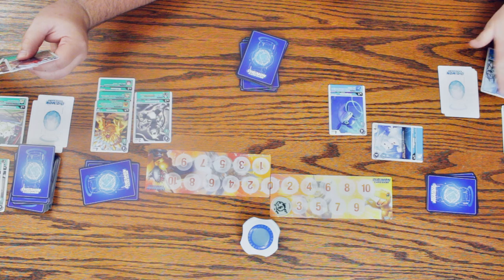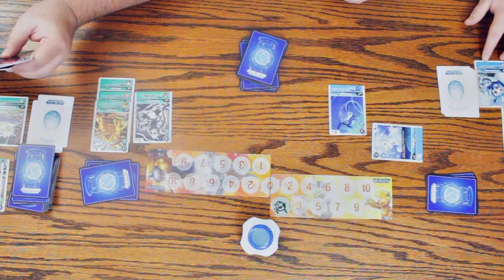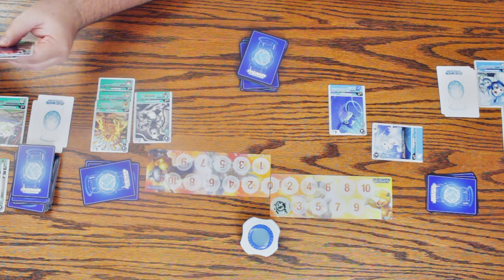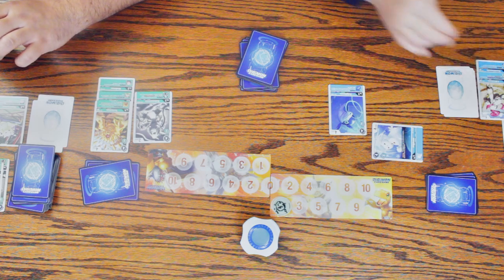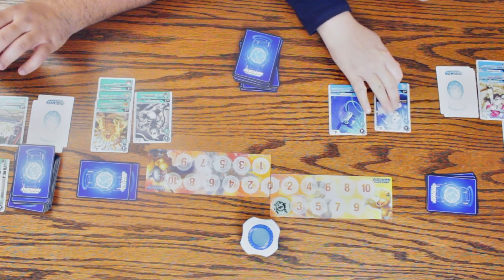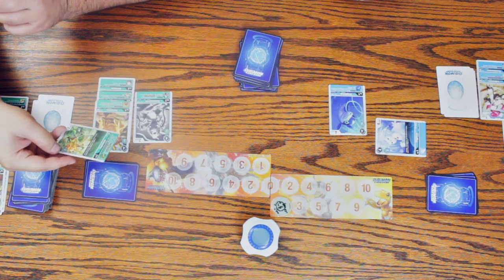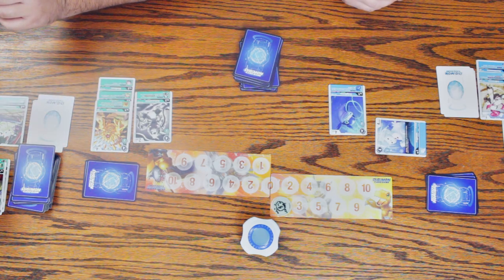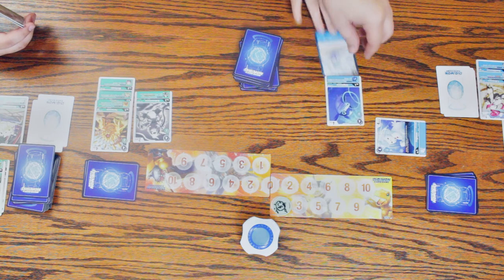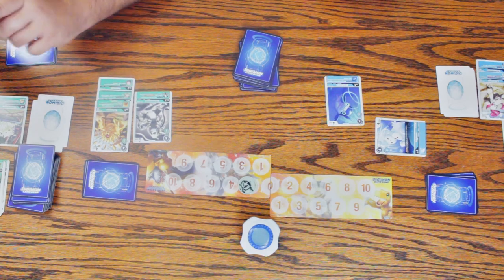I'm going to pop a digi egg — it's Demi-V-Mon. I'm going to evolve it, so draw a card. I'm going to attack your security — it's 7,000, and I can't be deleted. Then I'm going to pay three to de-evolutionize your cards. You just trash the bottom digivolutions of all your opponents' Digimon — so those go to the discard pile.